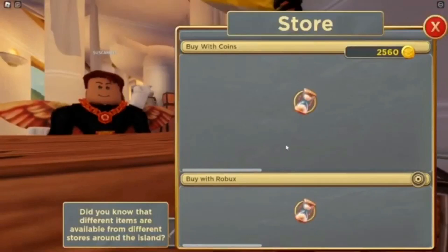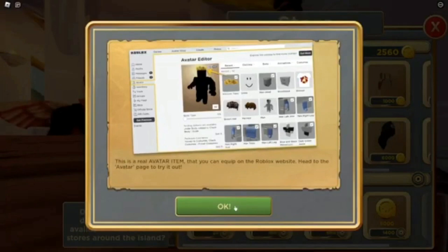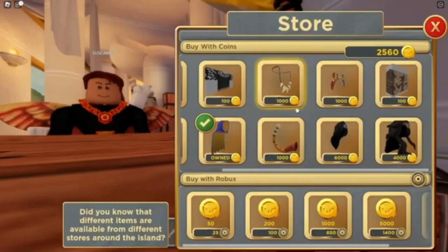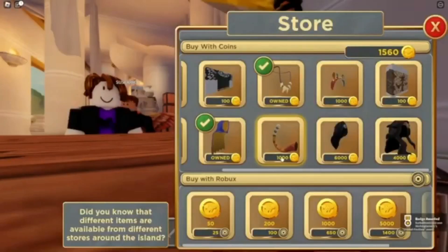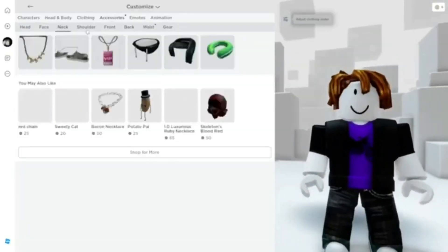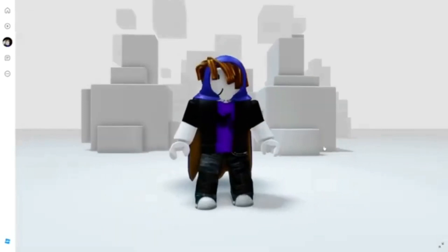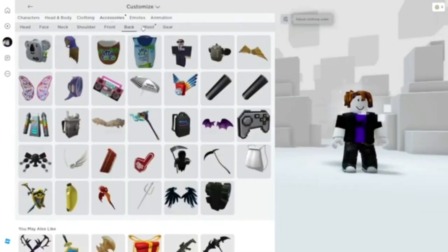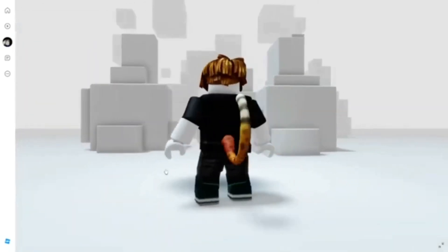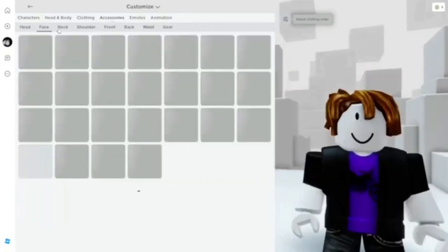First, buy the cape, and then the tail, and also the necklace. The cape is in the back accessories — very cool. The tail is in the waist accessories. Finally, go to the neck accessories.